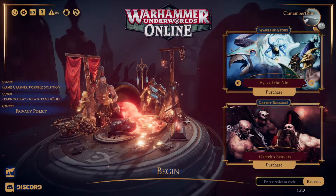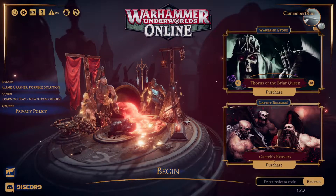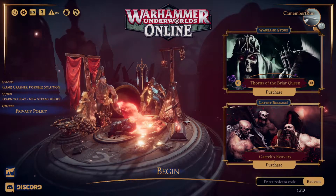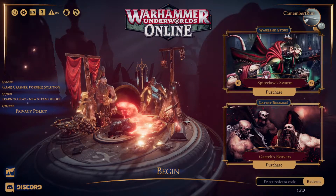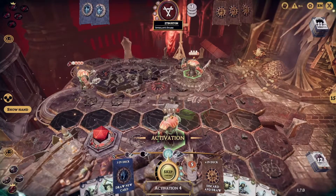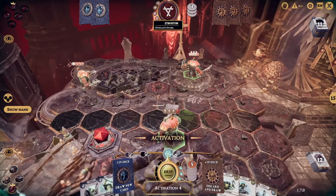Underworlds Online is based on the Age of Sigmar spin-off tabletop game of the same name, where small warbands compete for dominance whilst trapped in the mirror city of Shadespire. Effectively, the game is a mixture of combat strategy and card-playing mechanics, where you aim to use strategy to defeat your opponent's warriors and claim objectives, in order to score glory points to the end of a three-round game. All these are tallied up once three rounds have passed.